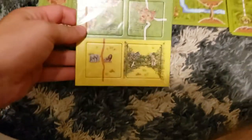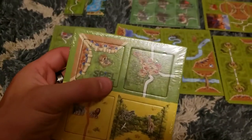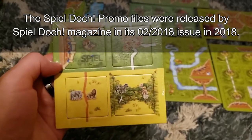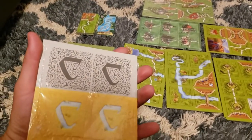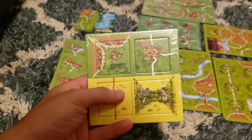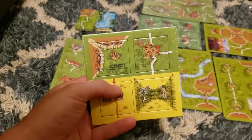Another little Carcassonne mini expansion I got from the Spiel magazine — I never got the magazine, I bought this from eBay. I bought all these from eBay, I spent probably too much money on them. It also has this little mini expansion for the new Safari Carcassonne that was coming out at the time of the publication of this magazine.